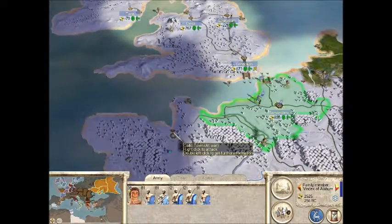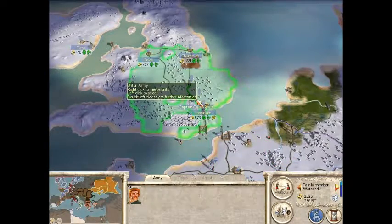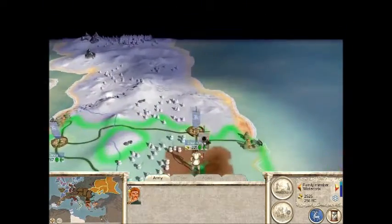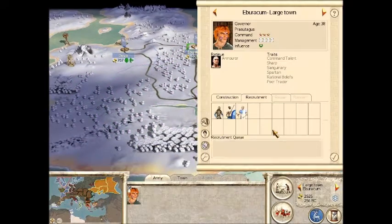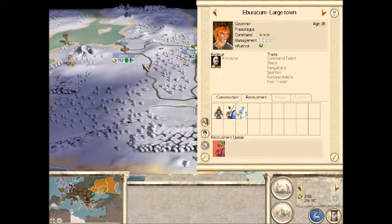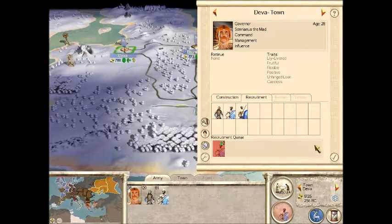...this settlement that we lost a while ago. So let's go and do it - what the hell is that? Have we got rebels there? Yeah, we got rebels there. That's actually making me a little nervous so I'm just gonna recruit some warband in these settlements - actually I might as well just do that, yeah.